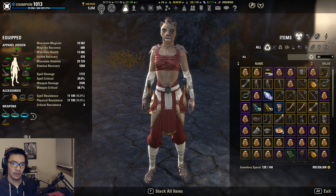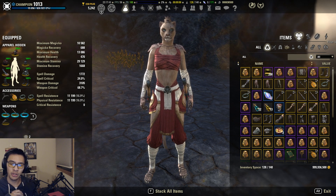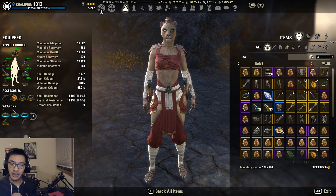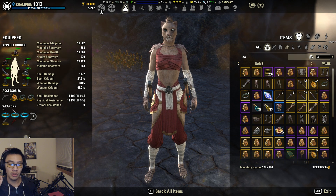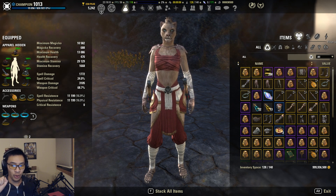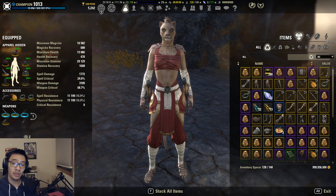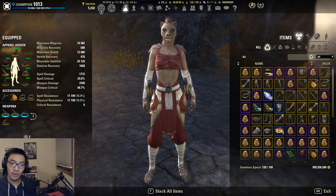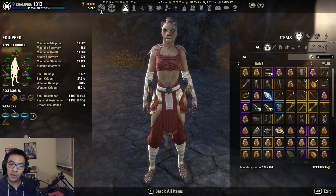What's up guys, Asian here again with another theorycrafting video. Today we're going to be discussing the mathematics behind Twice Born Star. Twice Born Star has been raised as a potential set to play around with in the Wrathstone PTS, mainly because of the changes made to the Shadow Mundus in patch 4.3.2 - they buffed it from nine percent to thirteen percent additional crit damage.